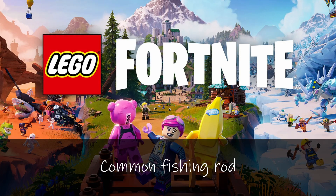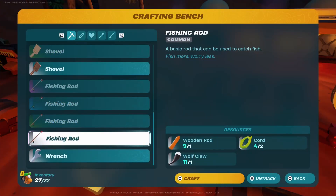Let's find out how to craft a common fishing rod in LEGO Fortnite. You need one wooden rod, two cords, and one wolf claw.